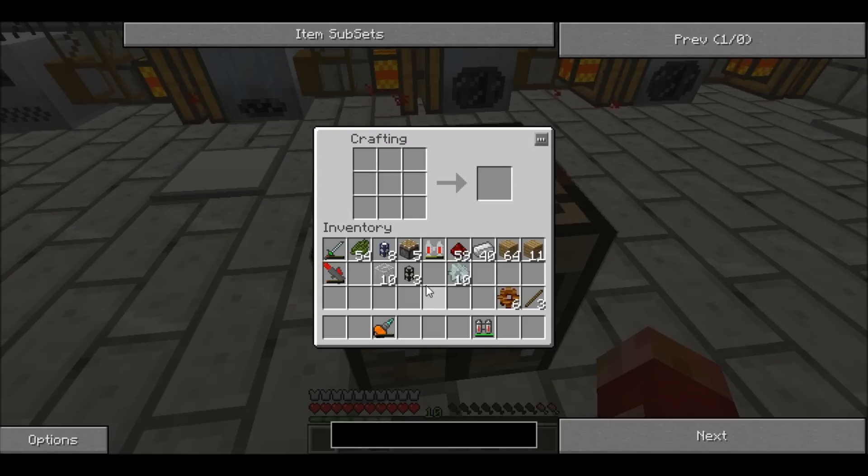And then for the combustion engine itself. Piston goes at the bottom, you're going to need iron gears, and then glass, and then iron at the top. And there's the combustion engine.